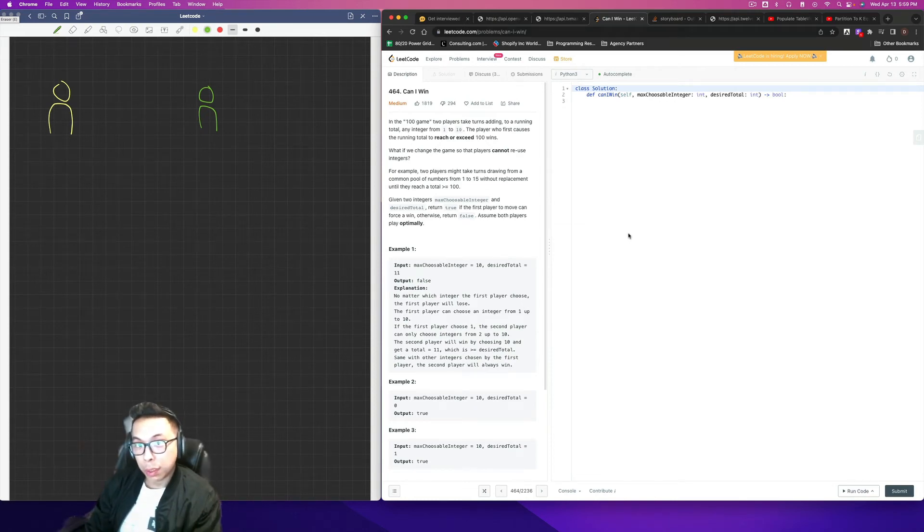In the 100 game, two players take turns adding to a running total any integer from 1 to 10. The player who first causes the running total to reach or exceed 100 wins. What if we change the game so that players cannot reuse the integers? For example, two players might take turns drawing from a common pool of numbers 1 to 15 without replacement until they reach a grand total over 100.